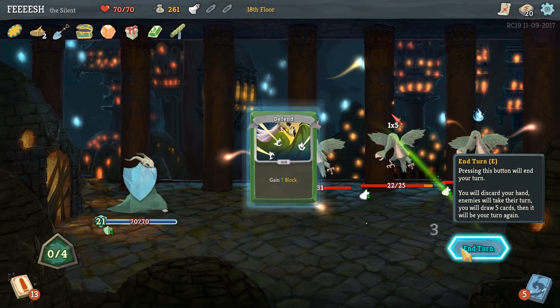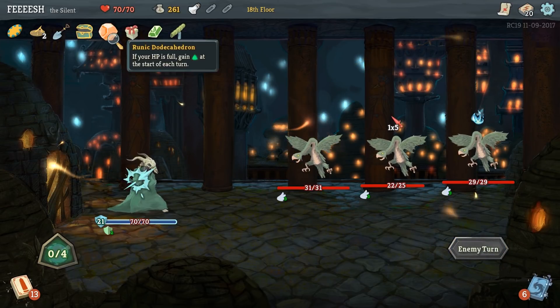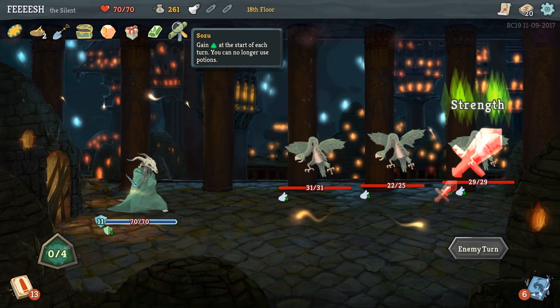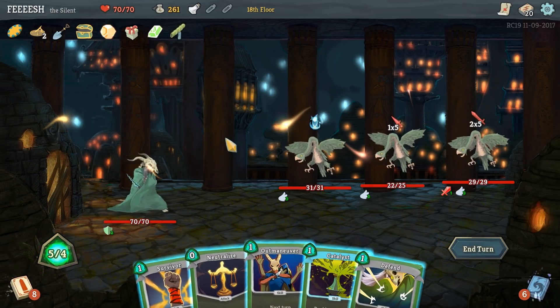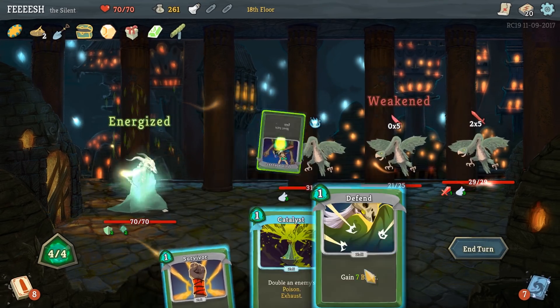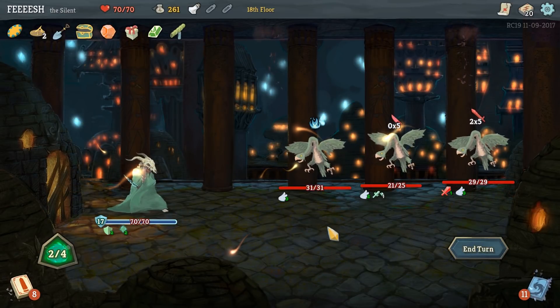Go for the guy in the middle. Do I start with five energy? No, I only start with four. That's weird. Let's neutralize this guy, Outmaneuver, Defend, and Survivor. Can't even use Catalyst - we really need Ice Cream.